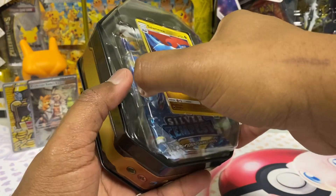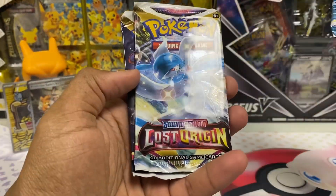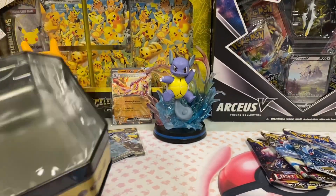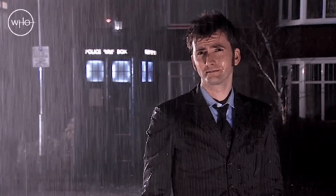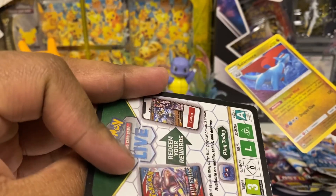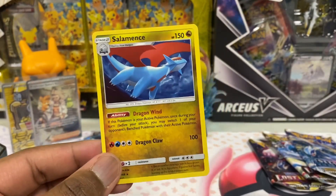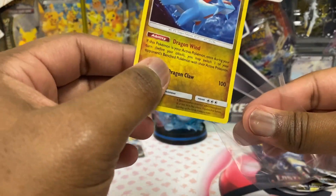Oh my gosh — that's Silver Tempest! I didn't make a mistake, I just didn't expect these packs: Silver Tempest, Lost Origin, and Lost Origin. Who reprinted these packs? Who reprinted these tens? What the heck — with this old 2018 promo? Why would Pokémon do this? It's a Dragon-type tin, Salamence. It's a new code card, so be on the lookout — they've got these new reprints. I didn't know! So here's some information for you guys. I'm gonna open these last three packs really quick and then we're out of here.